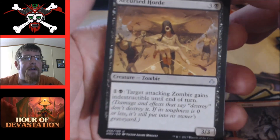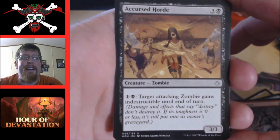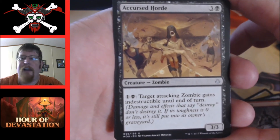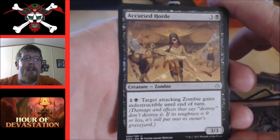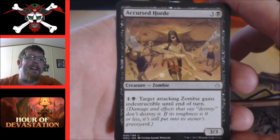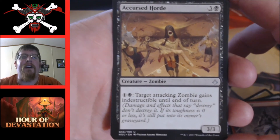Defiant Khenra — two mana two two, a red bear, vanilla card. Cursed Minotaur — I'm not sure about this one. I'm running a zombie deck in standard currently with one drops, two drops, three drops, and five drops — I skip four. I'm not sure I want a four drop. As long as you get to three mana you're running over people. Do I want something on the next curve up to get an attacking zombie that gets indestructible? I might have to play test it, but I doubt it will find a spot in my deck.